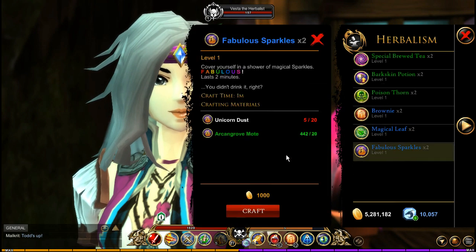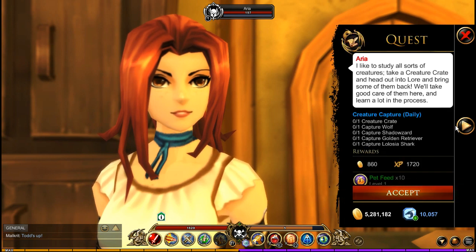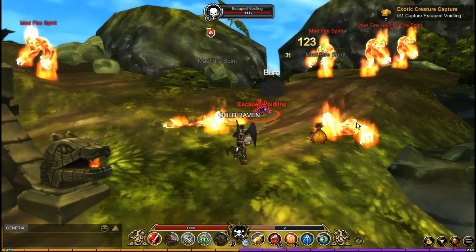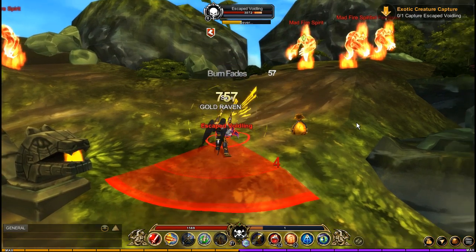Turn in the quest and repeat this method until you have what you need to craft the fabulous sparkles. Once you have the amount of fabulous sparkles you need, you'll need pet feed next. You can get this by completing the dailies in the pet shop. You have three choices, and the third one gives 15 pet feed, so if you're needing a lot, this is probably the best method. You can do any one of these three quests once every 24 hours.